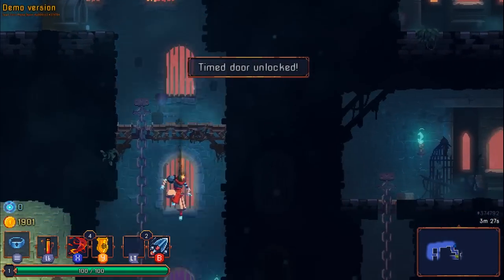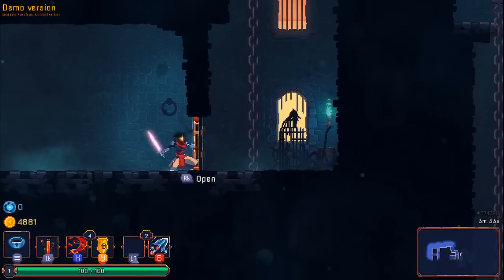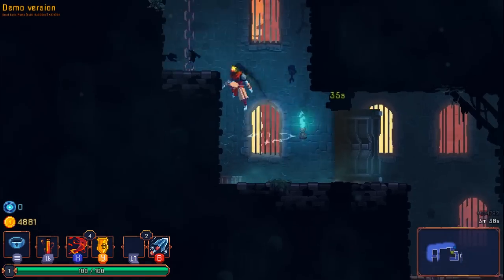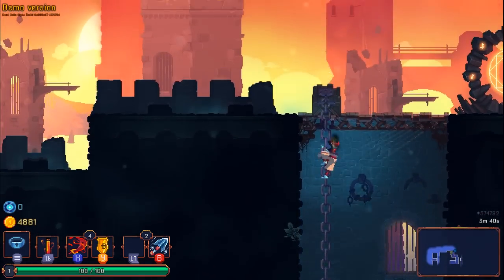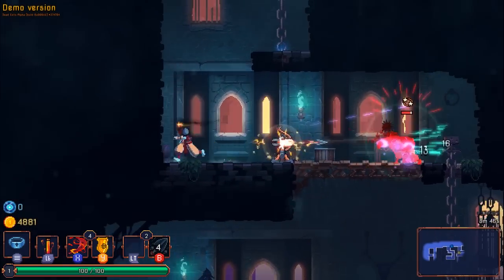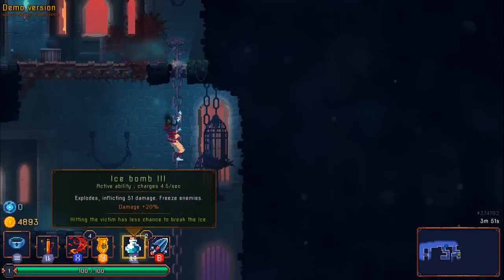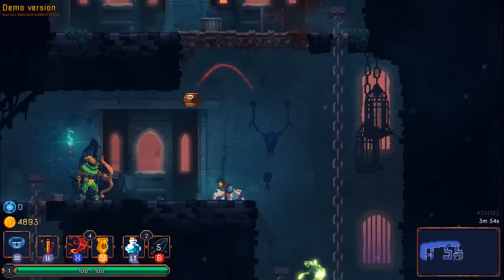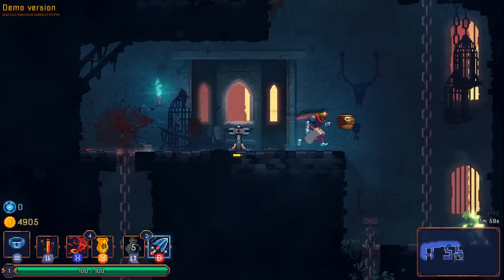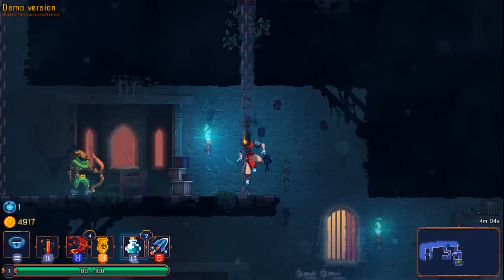Hey, that's the first time I've gotten through a timed door. It's just money — not actually super useful. I might be able to use my summonable turret — it doesn't do as much damage as I'd like, but it can also take damage, which is another useful thing.